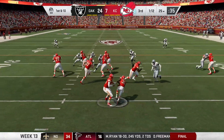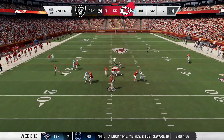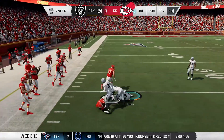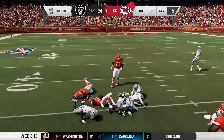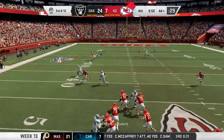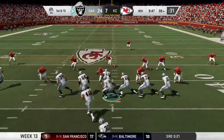But here come the Chiefs. Thomas takes the handoff up the middle for a couple. Next play, Mahomes hits Tyreek Hill on the curl route — he spins out Conley and picks up 15. Then Thompson gets the sweep left, cuts it back inside, and picks up 11 more. Mahomes drops back, tries to throw a corner route, but gets picked off by Nelson. The Raiders' defense is playing lights out.